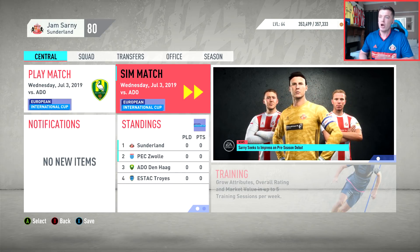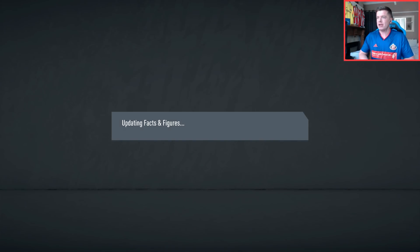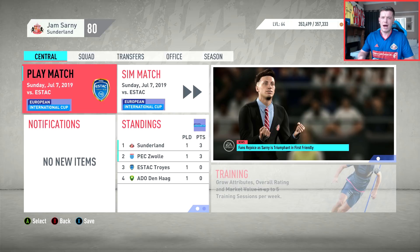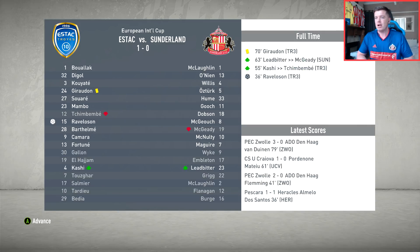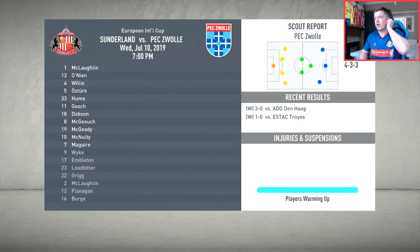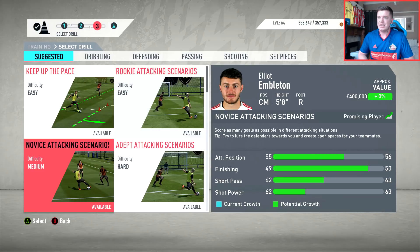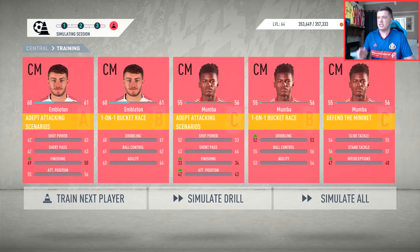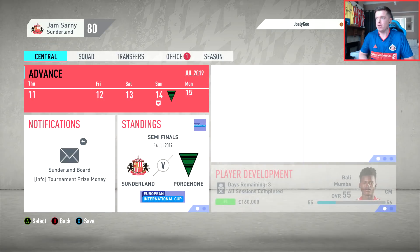Now we're going to simulate through the pre-season games - hopefully no one gets injured, that would be the most frustrating thing. We win the first game 4-1. Something I've just noticed: it doesn't even give the option to skip or watch through simulated games - it just goes straight to the final whistle as soon as you press advance. We lose the second game 1-0, but the main thing is no one's picking up injuries. Third pre-season friendly: 3-1 - Gooch, McGeady and Ledbetter getting the goals. I'll put Embleton and Mumba into player training - I really want to get those two rated as highly as possible. They're two of our better youngsters.